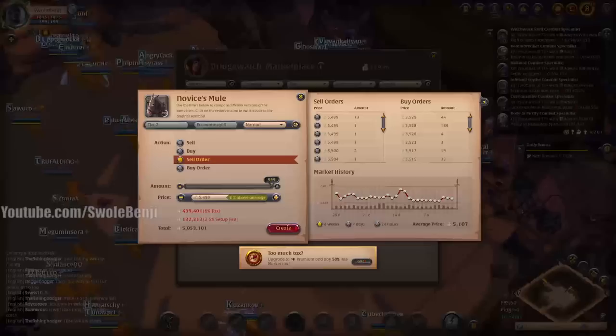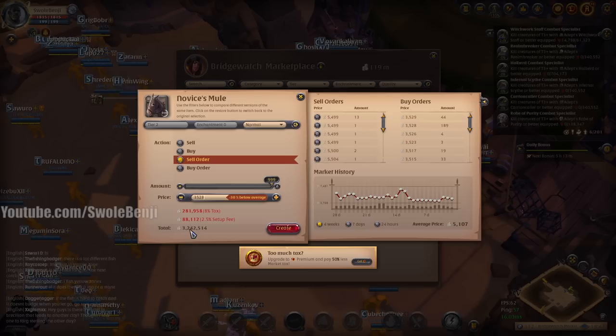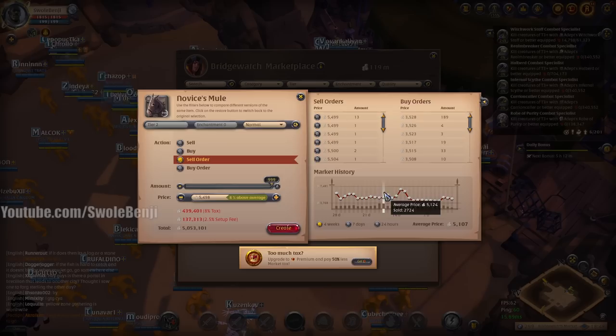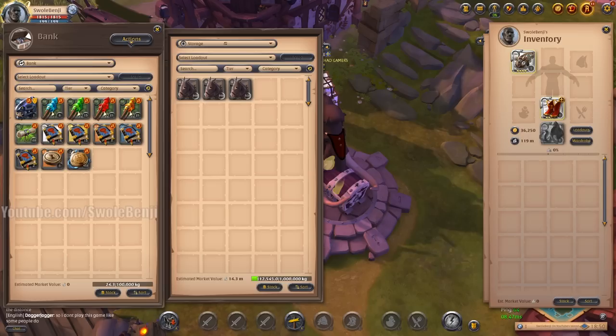One stack of mules with a tier 8.4 satchel, carry weight, 8.4 boots, and a masterpiece mammoth puts it overweight by 55 percent — I can still move but it's really slow. It's rare to see a mammoth overweight; it takes a lot. One stack sell-ordered is worth about 5 million. At the buy order price of 3,528 each it's only 3.2 million, so fast selling loses about 1.8 million. The sale order setup fee is around 400-500k, so it's not a huge loss. Daily sales volume is 500 to 1,500 per day, so I'm comfortable sitting a big stack on the market.